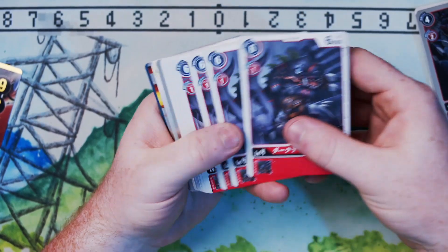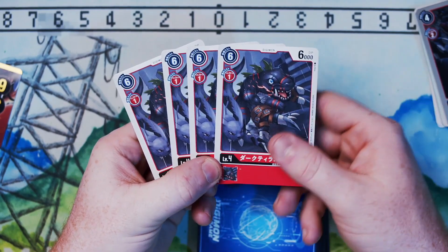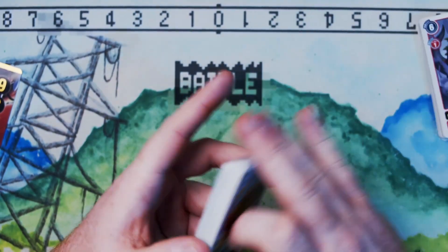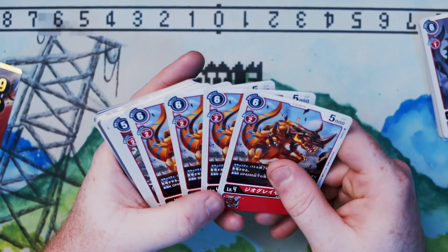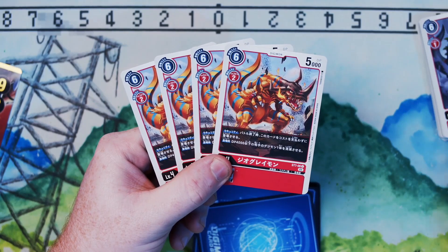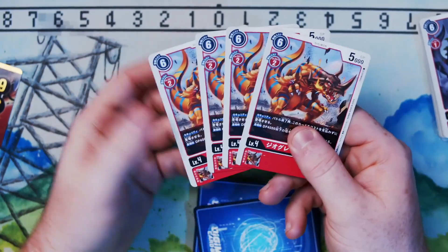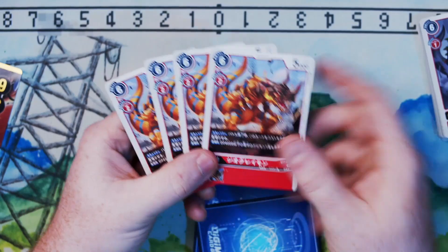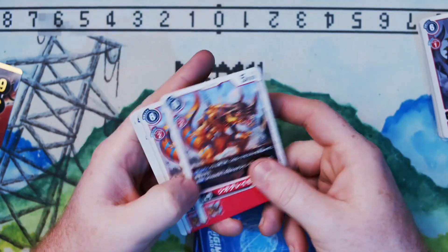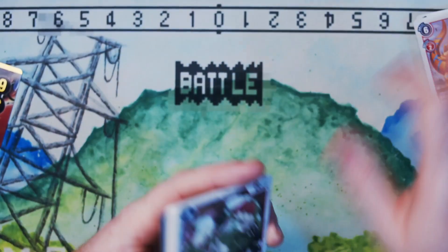Then we've got the alternate art Dark Tyrannomon — I love the way this guy looks, I think he's super adorable. He's definitely going to be replacing the other Dark Tyrannomon art in our decks. And then we've got the new security GeoGreymon. He's the same as all the other security Digimon — when revealed as security, at the end of the battle you play him without paying his memory cost, and when he's played you can delete an opponent's Digimon with 4,000 or less DP. So you get a free Digimon and he takes something out when he comes in. That's awesome.